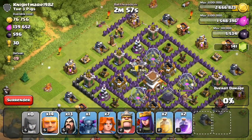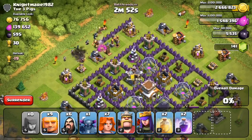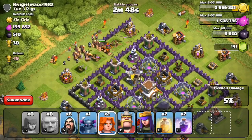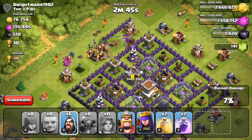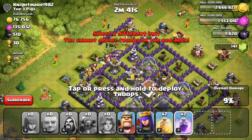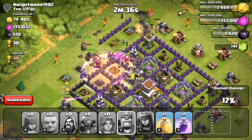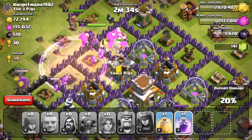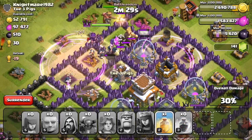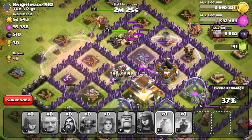In this attack I dropped a few giants, then a few wizards, then giants again, then all my Valkyries, then the PEKKA, then the rest of the wizards. I like to drop them all together so I can use the spells effectively — the rage spell or healing spell affects all of them at once.